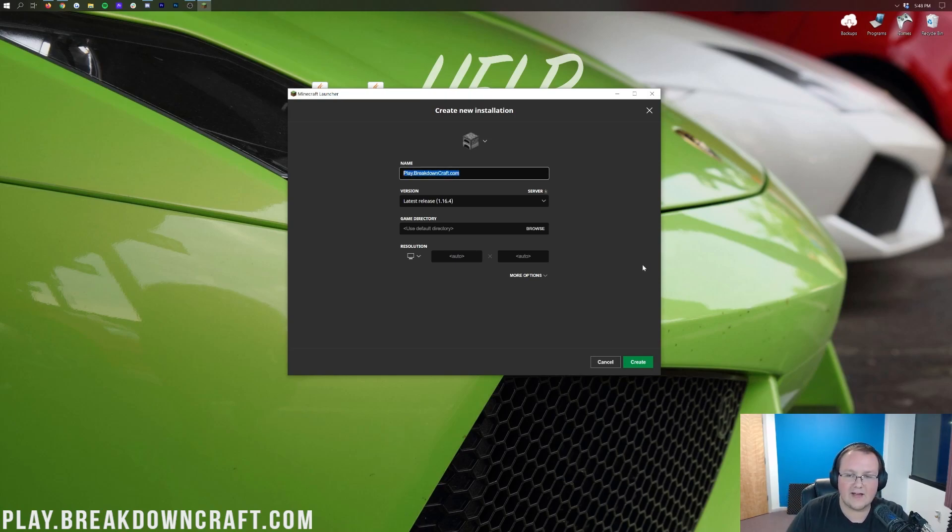Now we need to install Optifine. Luckily the hard part is over. Forge is loading itself up and then Minecraft opens up and loads in with Forge, which is pretty cool. Once it's loaded up, we'll be on the main menu.